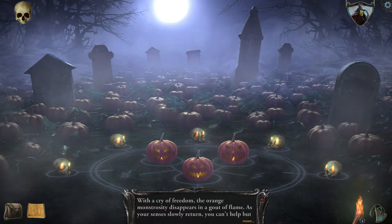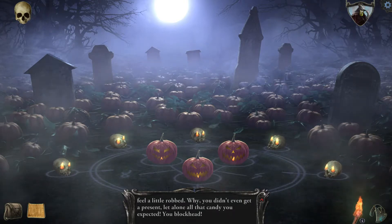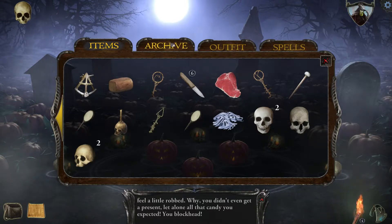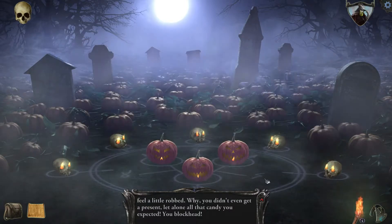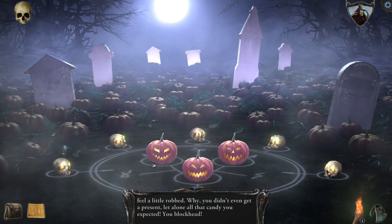With a cry of freedom, the orange monstrosity disappears in a gout of flame, as your senses slowly return. You feel a little bit robbed — you didn't even get a present, let alone all that candy you expected. You blockhead. So I've done this in my previous playthrough and it gave me an achievement. I think there's an achievement for the Dread Pumpkin quest. My best guess is it's a hidden easter egg, and maybe the Dread Pumpkin will appear later in the game to help us out, like a jester spirit.